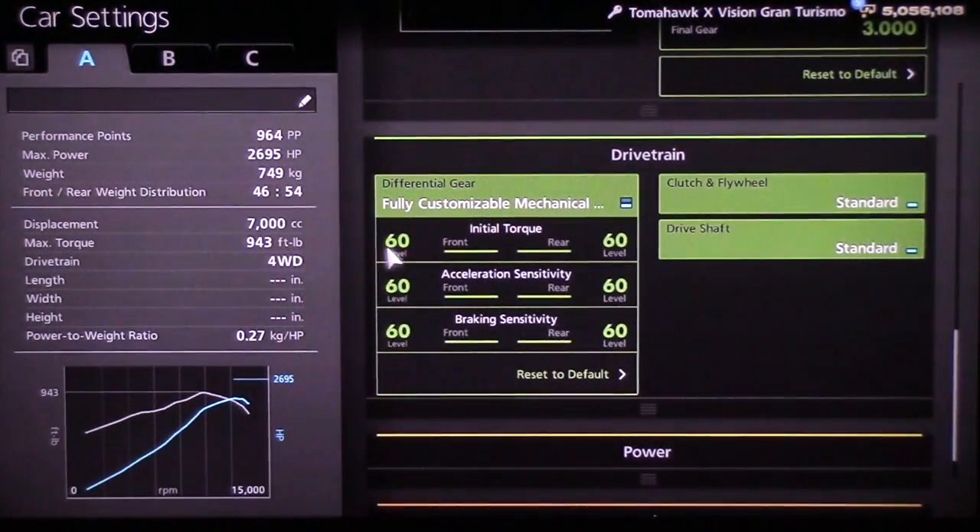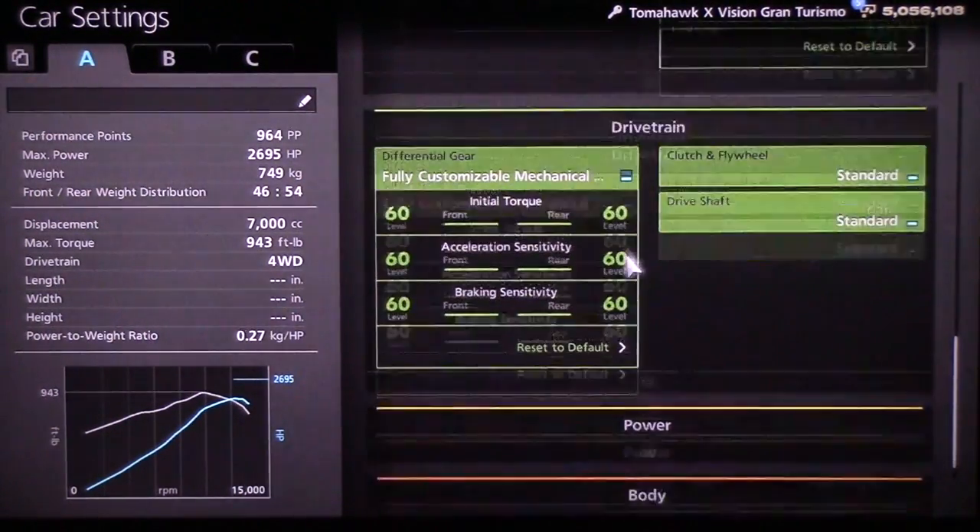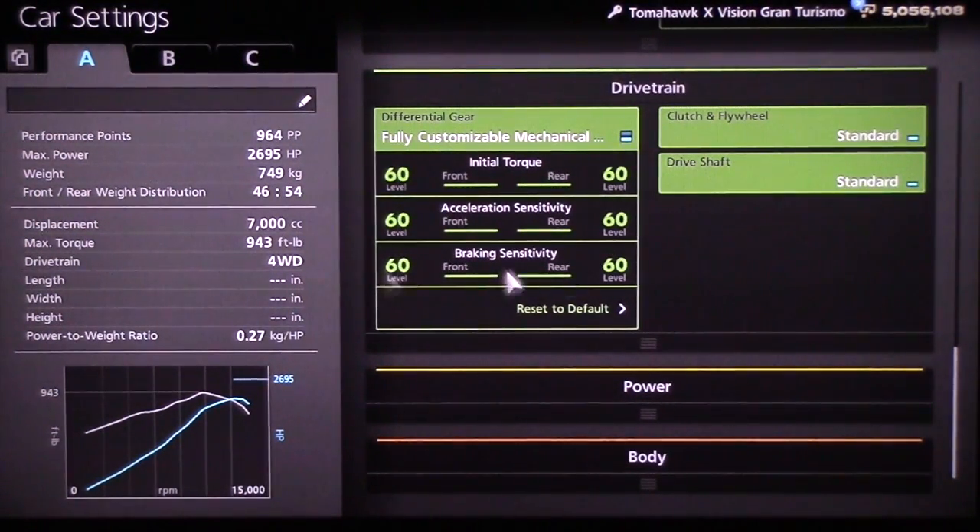Come down to your drivetrain at 60-60. I only have it at 60-60 braking sensitivity because I love the way this thing stops. I don't know what it is about this car — from 438 miles per hour, it just slows to zero in 150 meters, which is absolutely outrageous.